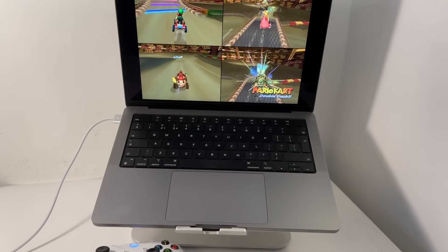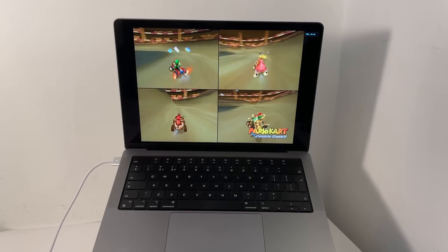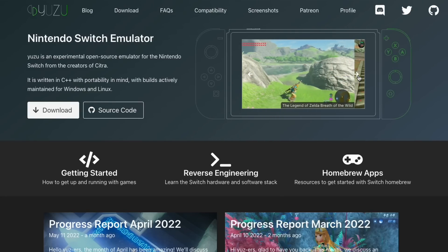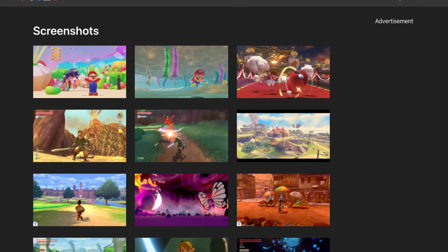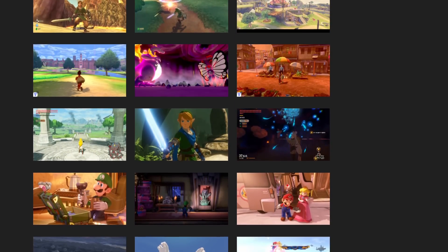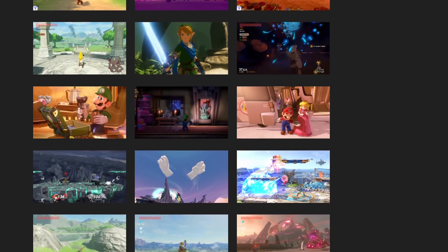These changes to Metal 3 also affect other projects like game emulators. If you've tried emulating games on the Mac, you'll know that several high-profile emulators are missing — for example, Yuzu, which is a Switch emulator, and Cemu, which is the Wii U emulator. One of the main reasons these emulators haven't been ported to Mac is that they've been built with the Vulkan graphics API in mind first, and porting to Metal version 2 has been impossible since it lacks features that Vulkan uses.